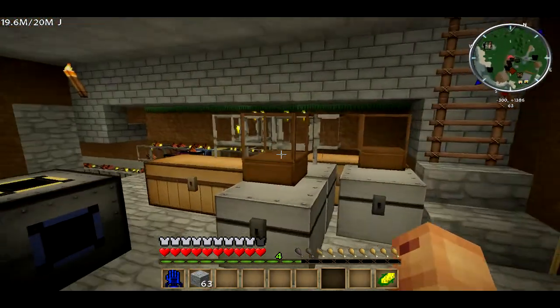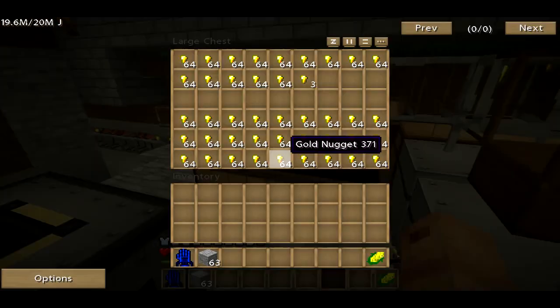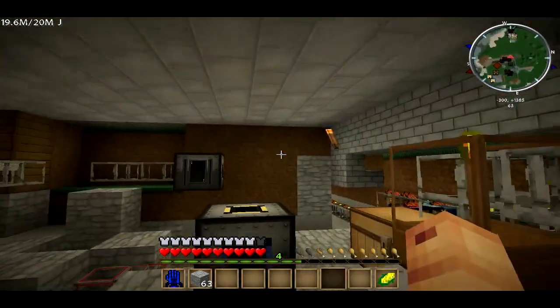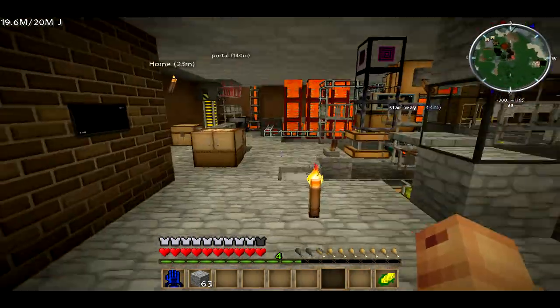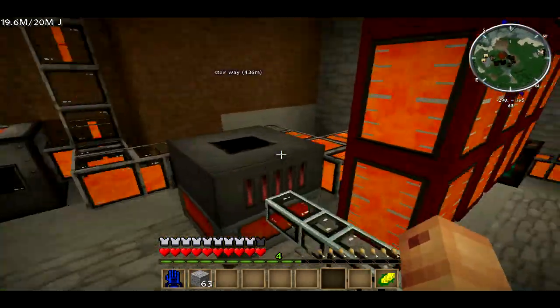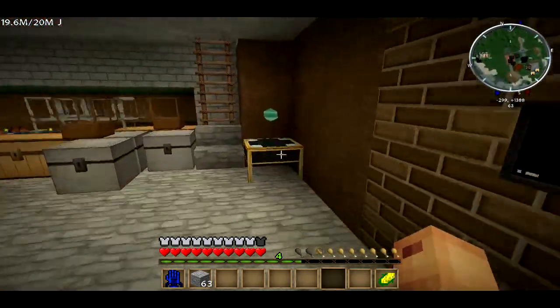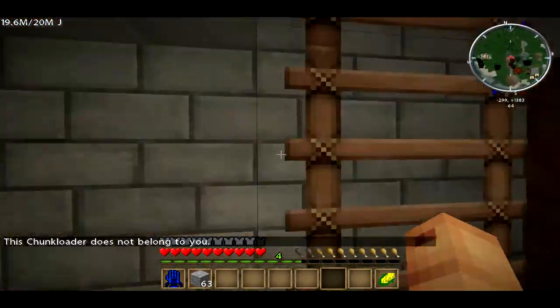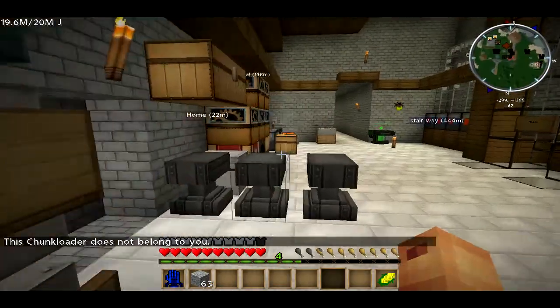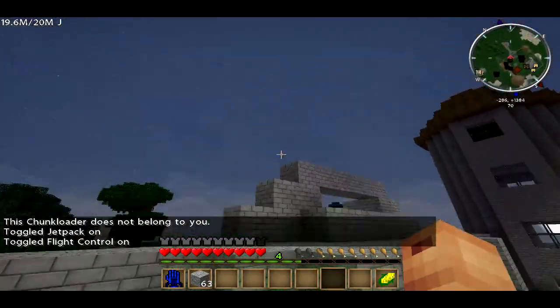This is a diamond making machine. These things are filling up with gold ingots. I won't show you what's over there just yet — I'll leave it for another episode. There's an obsidian maker, a lava generator, and a liquid chance something. This doesn't belong to me, but all this stuff on the right does.